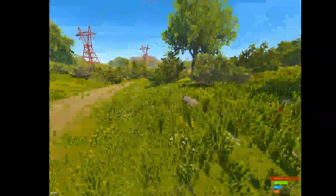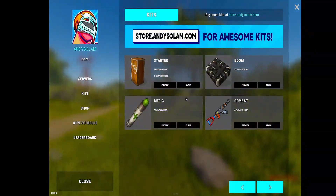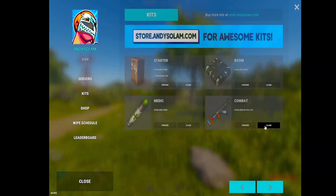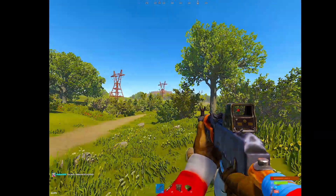After that's taken care of, you will want to use a secret command no one has used for years: slash kit. Claim your combat kit, and that's it — that's the fastest way to get free guns in vanilla Rust.